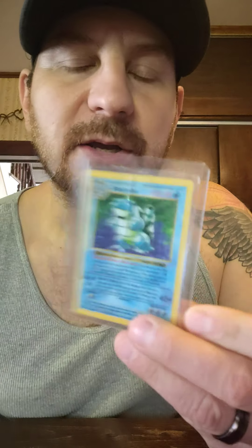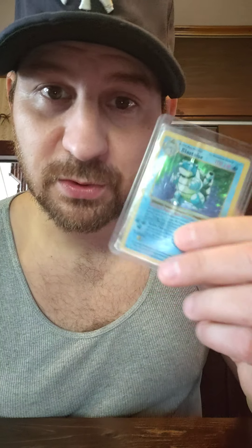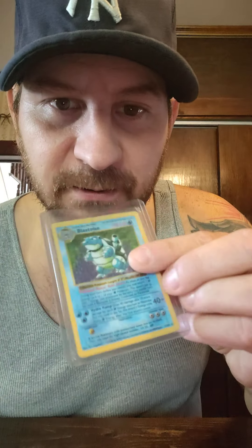Next one up is a Shadowless Base Unlimited Blastoise. You can see on this one it has that crease there, so it is kind of ugly. I did do some work to these cards — I ironed them. This one I actually submerged in water, completely flattened out. This bubble was really bad, so I got it down just to a little crimp that's sticking out. Even if this comes back like a 2, I'll be happy — a 1.5 to 2 — just because it's a Shadowless for my personal collection.